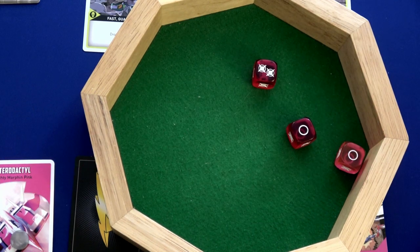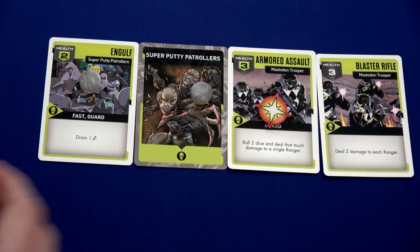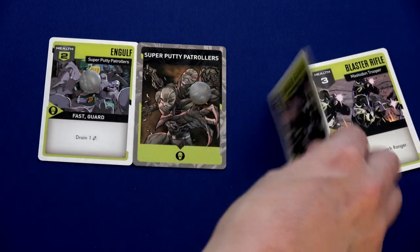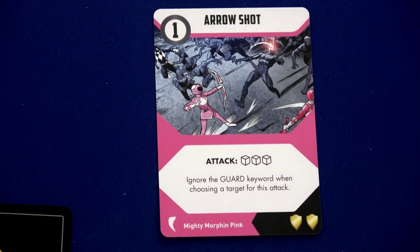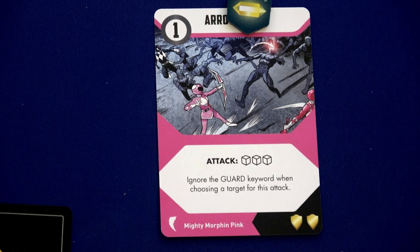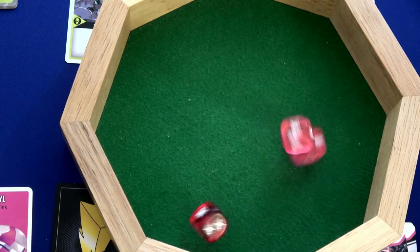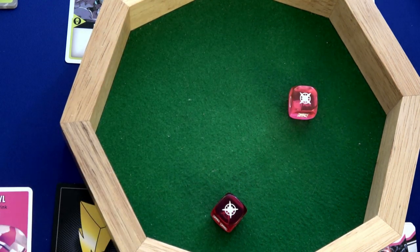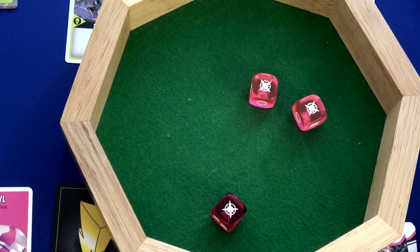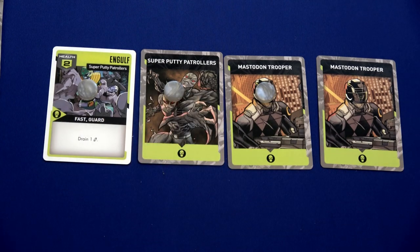We're going to use the Pterodactyl right away since we only have this battle left in the round — and it gives us two crystals back. We're back to enemy activation. What's great is we took out the card that was going to drain energy, so that doesn't happen. Back to our rangers — Jason plays Tyranno Slash, spending one crystal, rolling three dice. Two hits on one die — one mastodon trooper is gone!